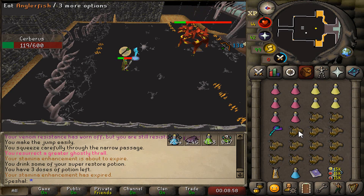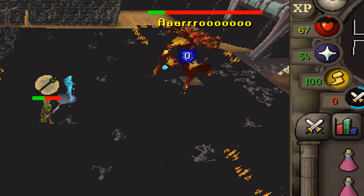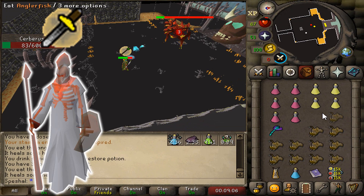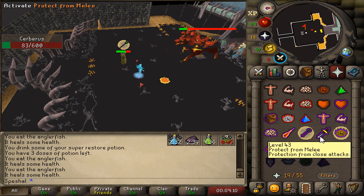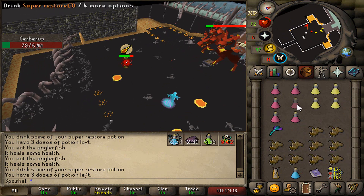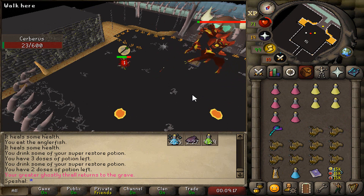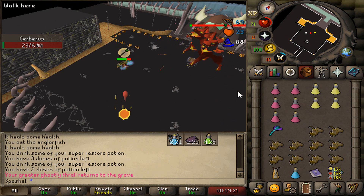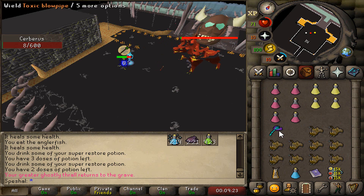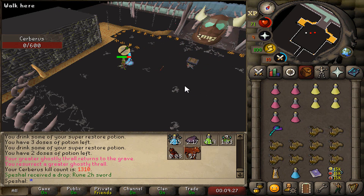There are two attacks that Cerberus does that you need to look out for during the fight. The first is when Cerberus howls — he will summon three ghostly figures. Red is melee, green is ranged, and blue is mage. You will either have to prayer flick these attacks while sipping Super Restores at the same time, or just tank the damage by safing up. Each of these ghosts can hit for 30 damage. The ghostly figures always attack from west to east and can spawn in any order. When you successfully prayer flick, instead of taking 30 damage, your prayer points are drained by 30 instead; if you miss the flick, you take 30 damage.